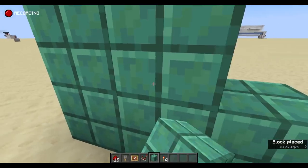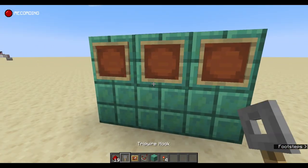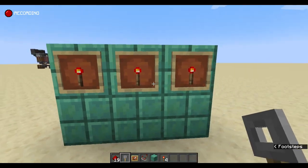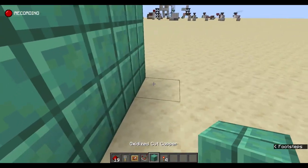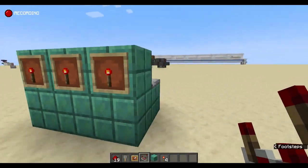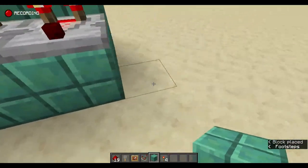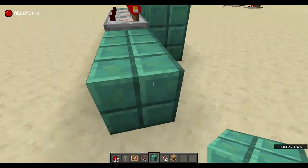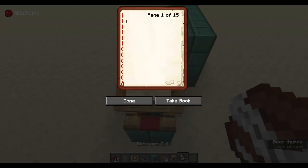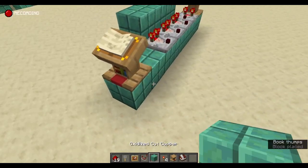I've come over to where we have more space to start building. This is where we'll have the combination lock input — you can put any item in here. The tripwire hook kind of looks like a key, but we'll use redstone torches as an example. The first thing you want to do is put down your comparators to take a signal from those — we already have a signal strength of one because there's an item in there.